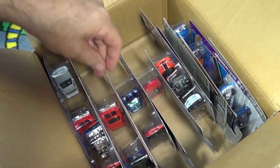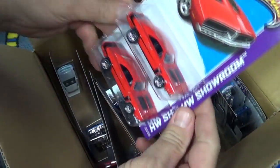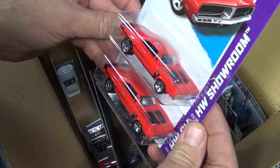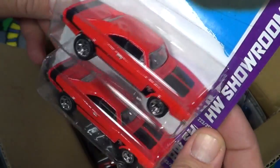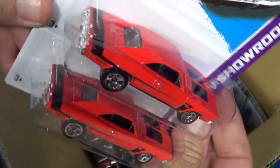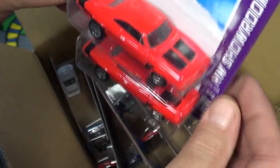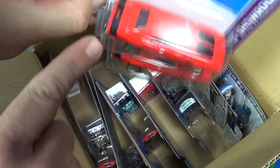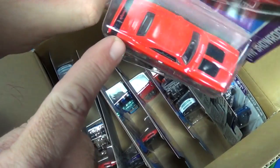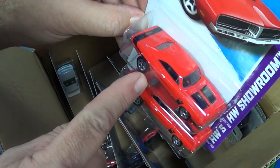Ratified — been out already in previous cases, same exact model I believe. Couple of Dodge Chargers. Everything looks all right — no tampo work on the front or back, just tampo on the stripe and on the hood, so there's a bit of extra tampo work on there.